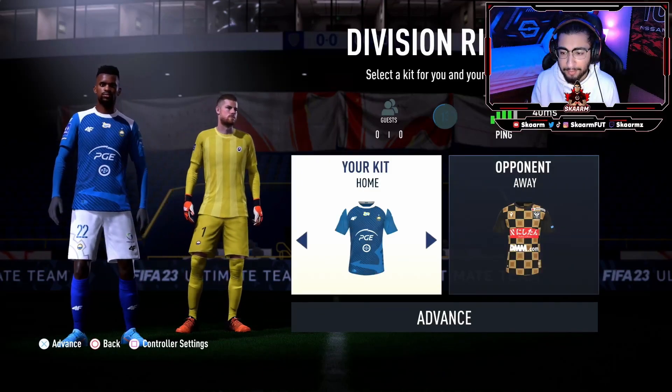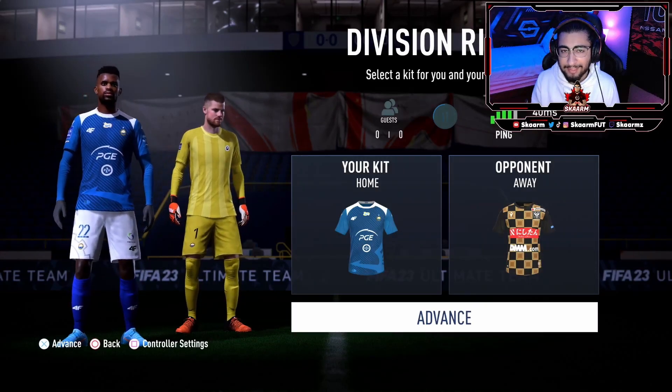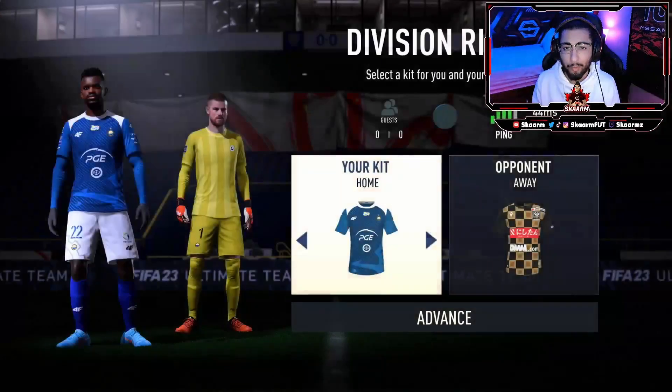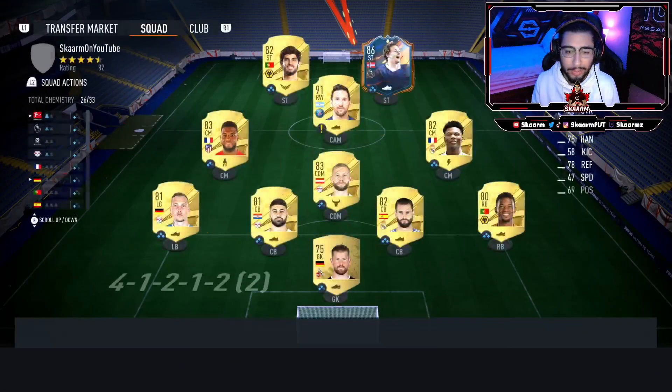You could do that vice versa as well — you could go back out and make yours the blue kit instead. That way you can avoid a kit clash and be able to understand which player is yours and which player is your opponent's.